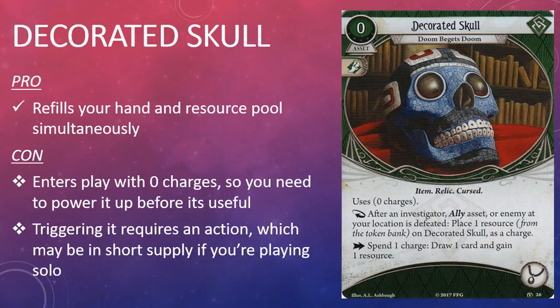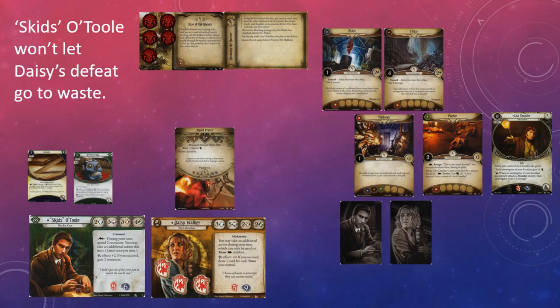Death is a fact of life in the Arkham Horror LCG, and the Decorated Skull gives players a chance to capitalize on it. It takes an action to put the Decorated Skull into play and it enters play with zero charges, which isn't great. However, if you can place enough charges on the Decorated Skull and you've got the actions to spare, you can quickly refill your hand and resource pool simultaneously, which I think is quite strong. The Decorated Skull enters play with zero charges, so someone or something needs to die before you can use it.